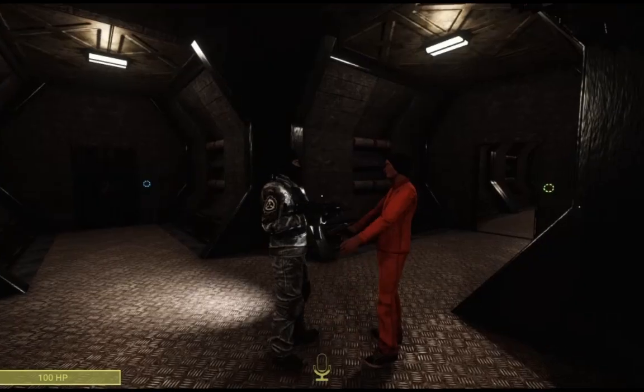Site Guard. Your job is to help D-Boys and scientists get out of the facility, but we all know you're going to kill every D-Boy you see.